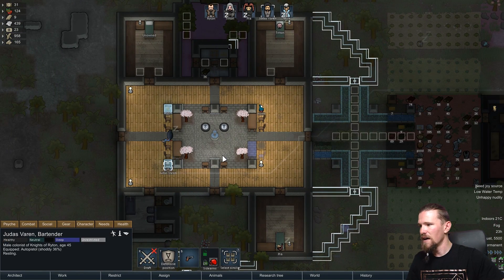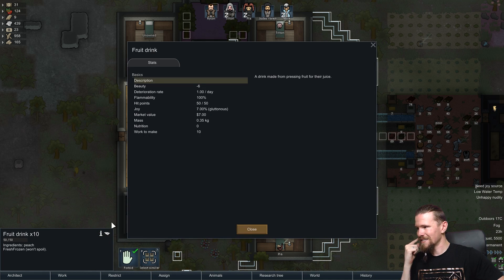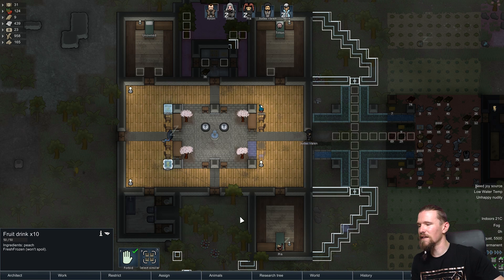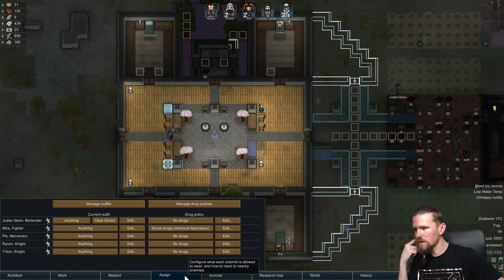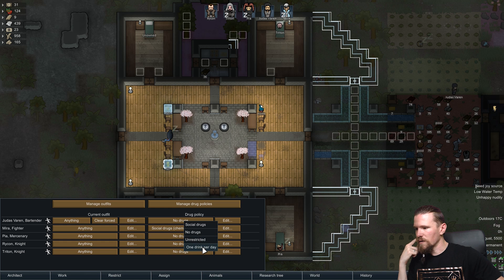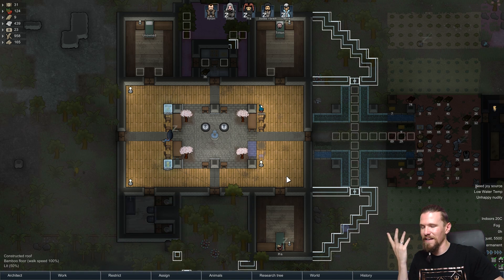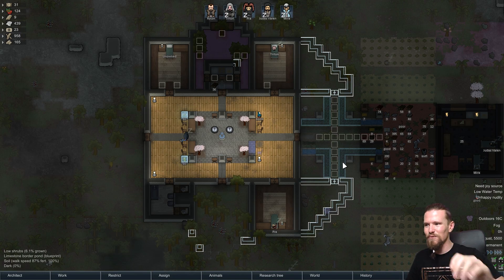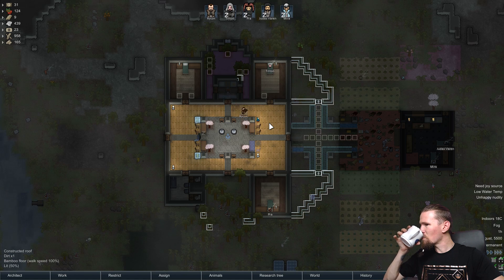The peaches and everything like that are slowly starting to disappear. I don't know how often they drink fruit drinks - it gives them joy so maybe it's actually under drugs. One drink per day - I might just go social drugs only because there's a chemical fascination. We'll just go one drink per day, and I don't know if that also accounts for fruit drinks since they can be addictive.